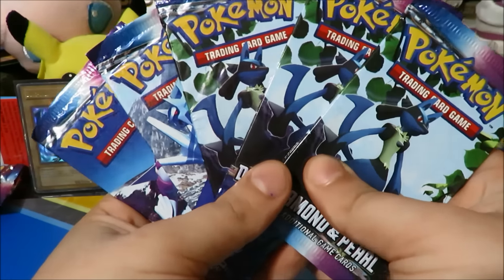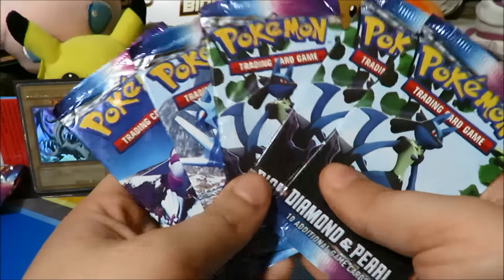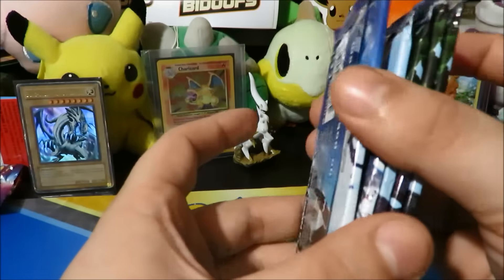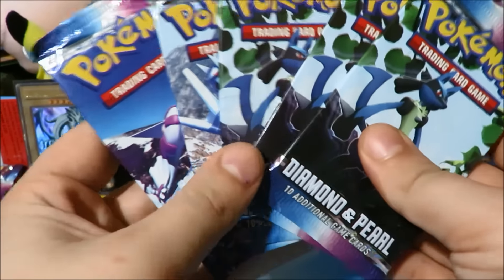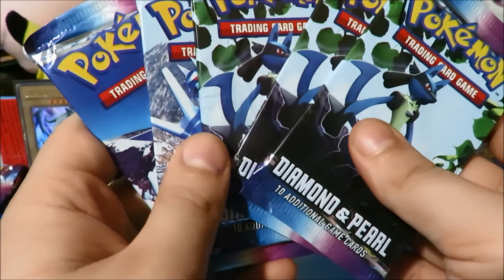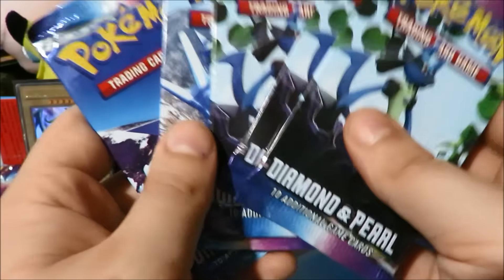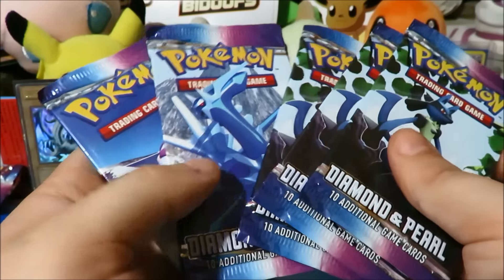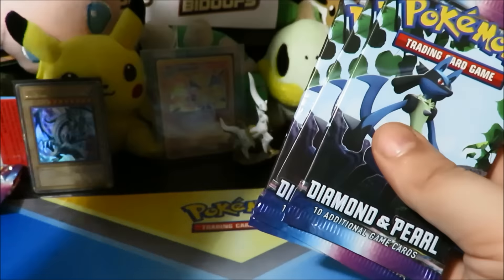What is up fam, Watering Grass here, and welcome to another very special Pokemon TCG opening. We have five more packs of Diamond and Pearl base set from the 20 packs that we were opening. We got some pretty cool pulls from the first part where we opened five packs — an awesome hollow and a beautiful card. Definitely go check out part one if you have not already. We're hoping to pull some amazing stuff from part two as well.